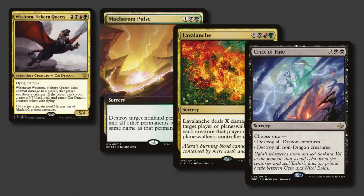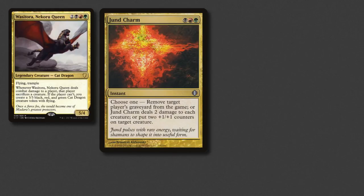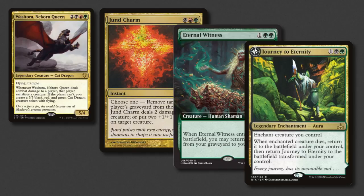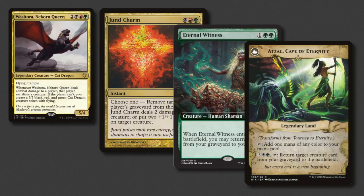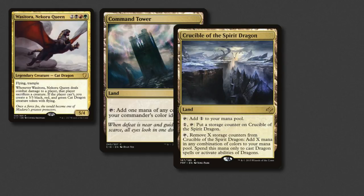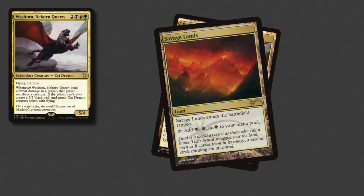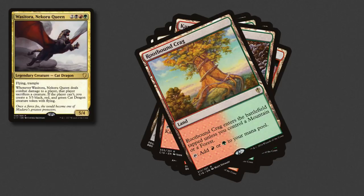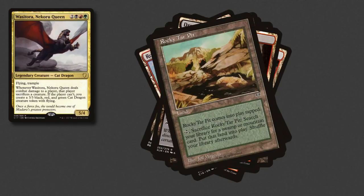Crux of Fate is the board wipe of choice for any self-respecting dragon deck. Finally, with the best of the rest, it's Jund Charm, then Eternal Witness because we're in green, and then Journey to Eternity which is also recursion, and even more after it's flipped into a land. Speaking of lands, here's the mana base — Command Tower leads the way as always, followed by the two lair lands of the spirit dragon. There's a whole host of dual lands in here, including the hot new Battlebond ones, the cycling ones from Amonkhet, a couple of pain lands, and some of the tapped fetches too.